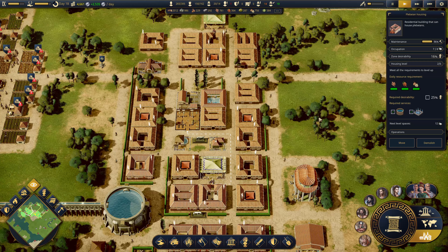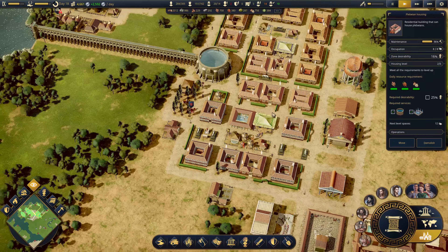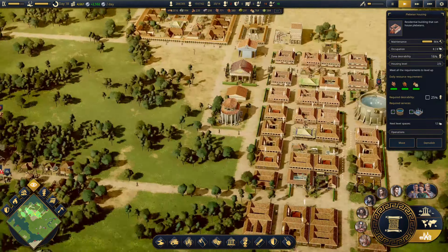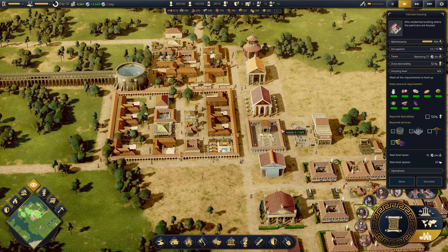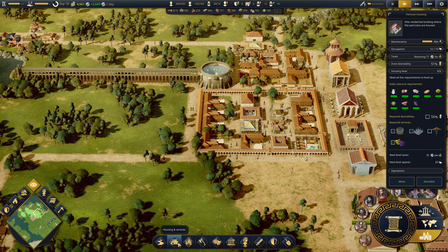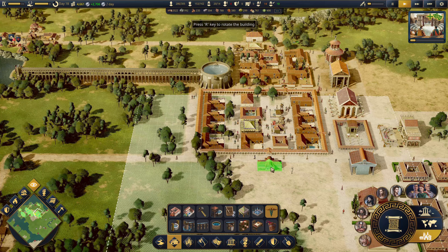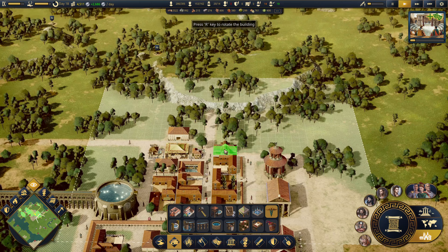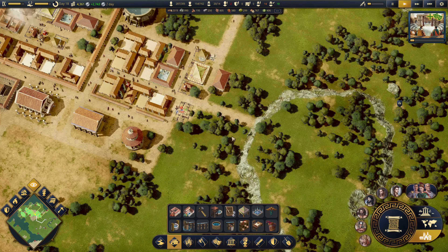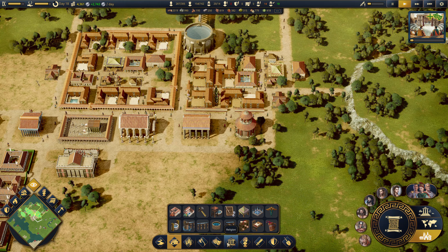Plebeians were leaving because there were no entertainments. Patricians were leaving because there was no hospital. That's totally fine because I can get a hospital. Get one over there, get one over there. That's going to be more herbs and stuff we're going to need.